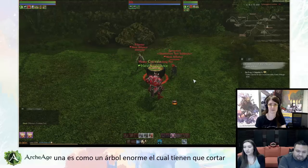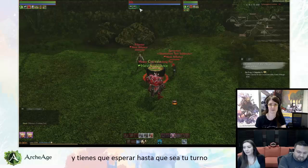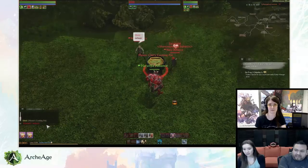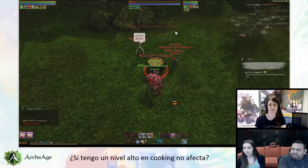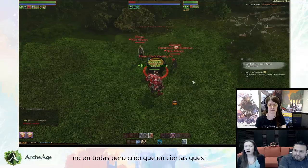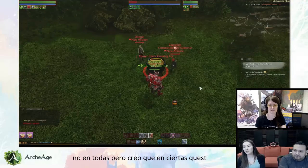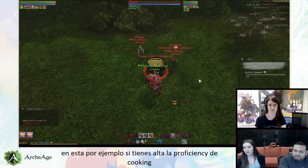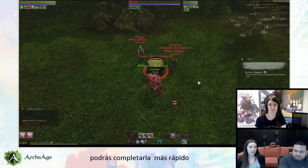There are all kinds of different quests — one is like a huge tree which you have to chop down, so you wait until it's your turn. If you have a greater cooking skill it does affect things. Not all quests, but for certain quests your proficiency affects how quickly you get through a task. For this cooking one, if you have a higher cooking proficiency you're going to be able to complete it faster.